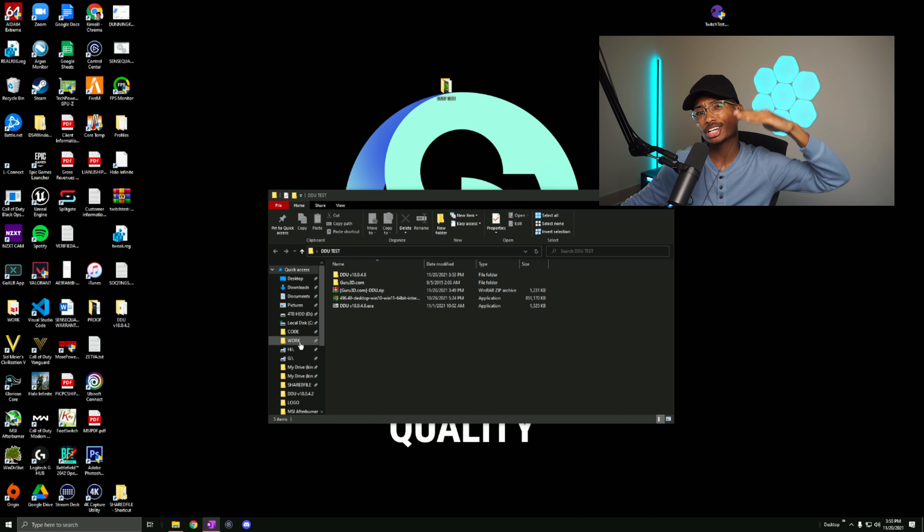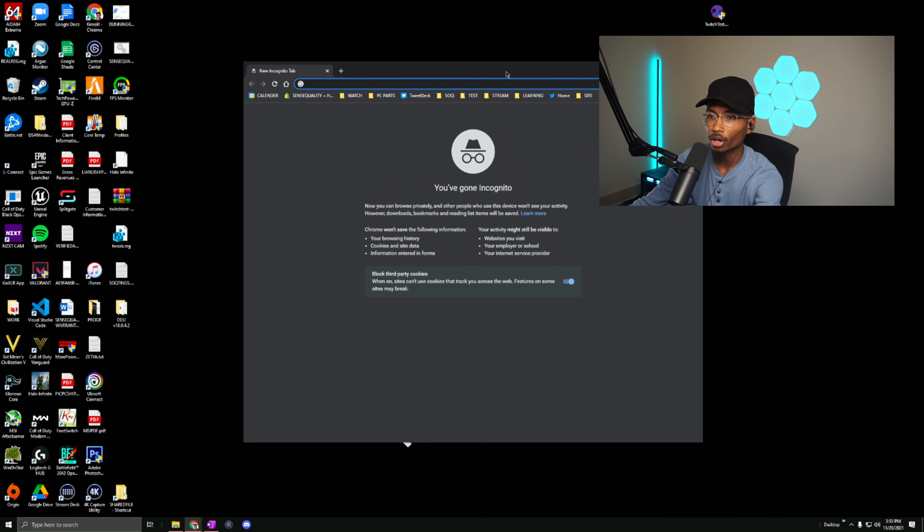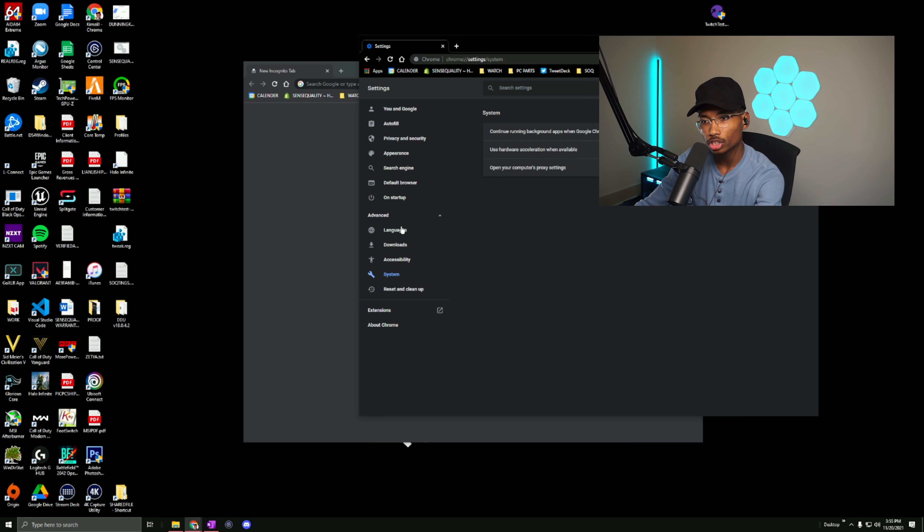To keep your FPS stable, here's a Chrome hack. Open Google Chrome, go to Settings, then Advanced, then System. Disable 'Continue running background apps when Google Chrome is closed.' When Chrome is closed, it won't run in the background, so you'll maintain high FPS without it affecting your game.